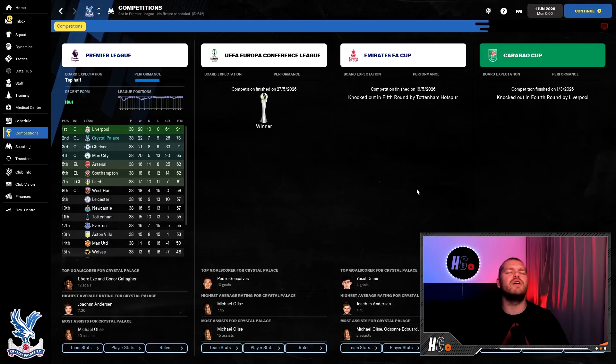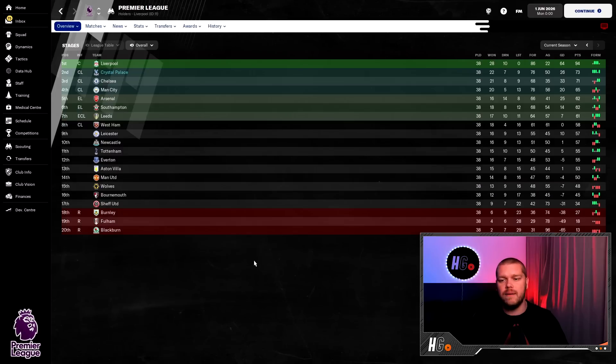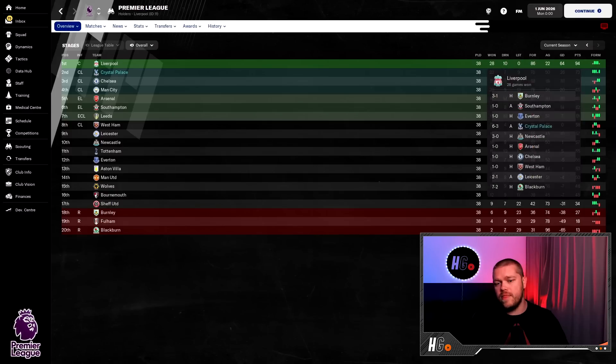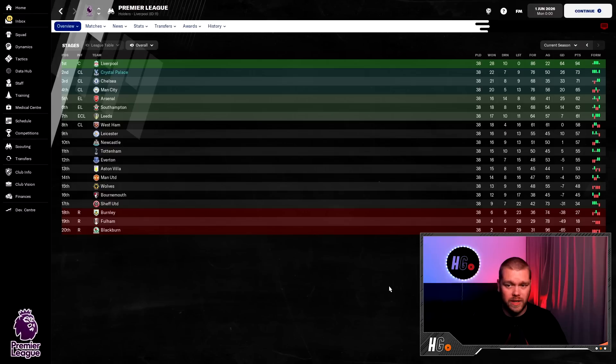This is an incredible season for Palace fans — finishing second in the Prem while a team goes unbeaten. We are back in the Champions League for our fifth and final season. Chelsea and Man City round off the top four. Arsenal, Southampton and Leeds are the rest of the European places. West Ham appear to have won the Europa League as they're also in the Champions League. Manchester United are down in 14th with Antonio Conte now as manager after Valverde was sacked. Burnley, Fulham and Blackburn are relegated.